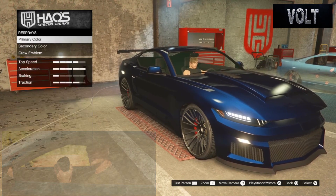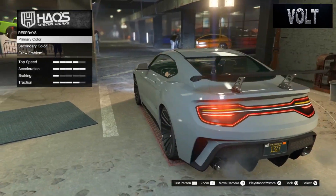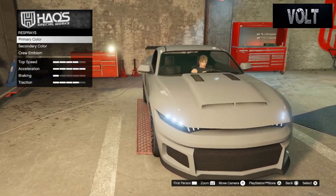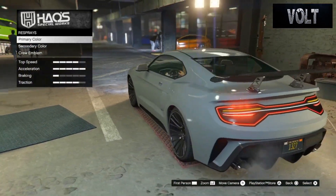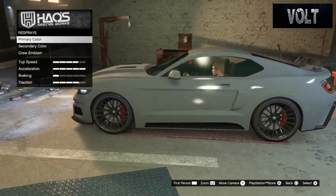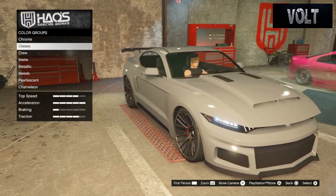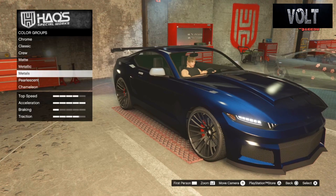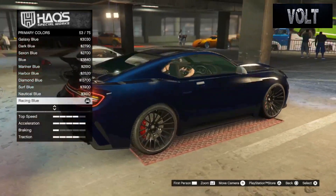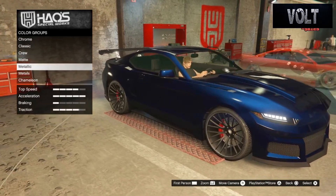I'll see you guys in two seconds with a rolled steel primer color. We're back — as you can see, I have my car in my primer out rolled steel. That's what I always do as a basic color to work off of and to show you what colors I actually choose from. This is going to be two colors: an LSC color and a custom crew color. The custom crew color will be on for a full day, if not longer, unless other people request other colors.